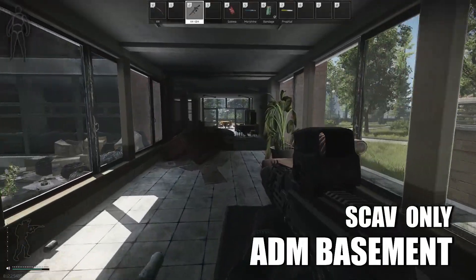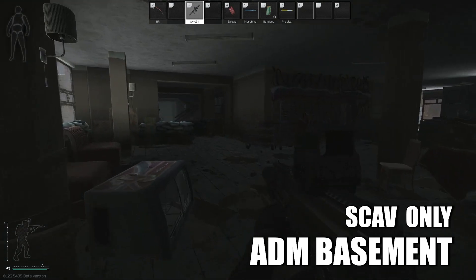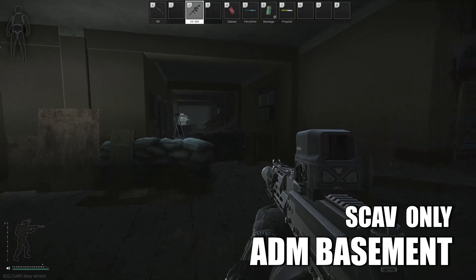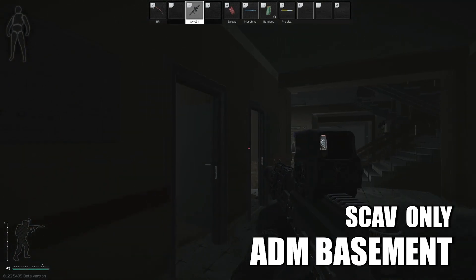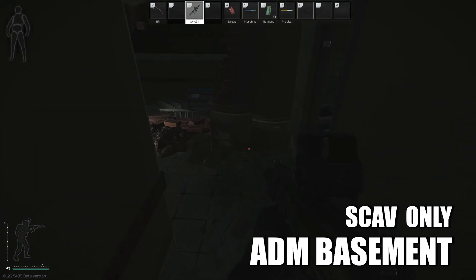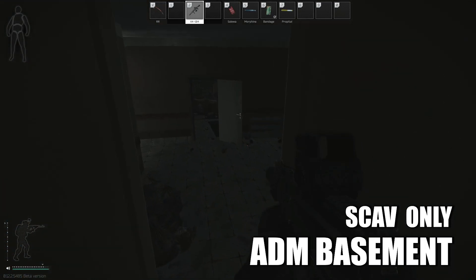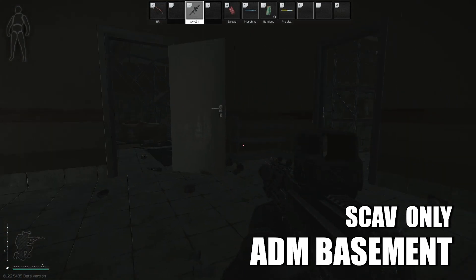Next, we'll look at the admin building extract. This is known as the admin building. There are many entrances to this section of the building, but you'll go down this stairwell into this shattered entrance here. It's right next to these garbage bags.